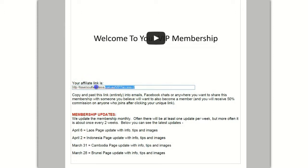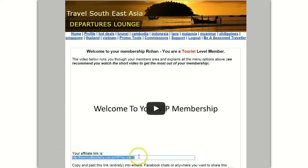So this is your home page. Below the video you're watching right now is your affiliate link. If you copy this link, including the numbers — that's very important — into emails, Facebook chats, posts on your page, blog, website, or YouTube videos, anyone who clicks this link and upgrades to Seasoned Traveler or Smart Traveler, you will get 50% commission. Seasoned Traveler, for example, is $99 per year, so if two people click your link and upgrade, your membership is essentially free.